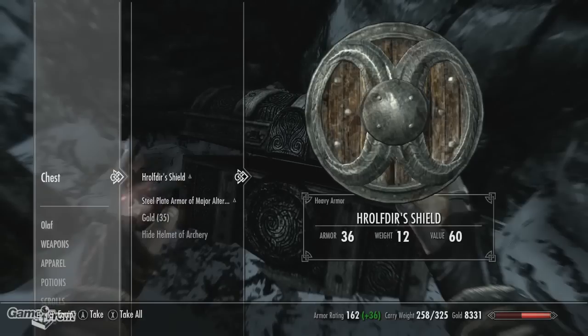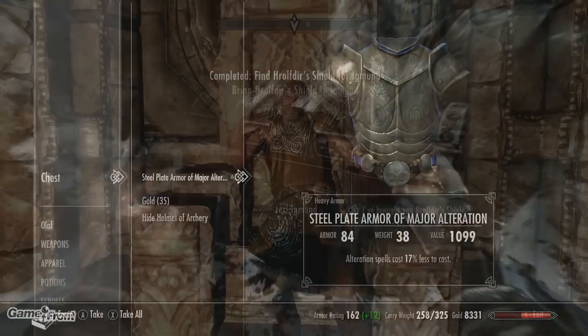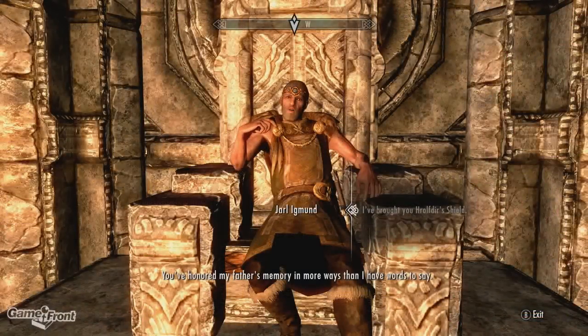Once you get the shield, the hard part is over. Fast travel back to the keep, present the Jarl with the shield, and he'll give you the opportunity to buy a house for 8,000 gold.